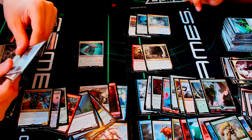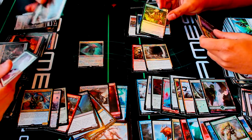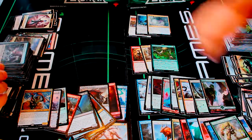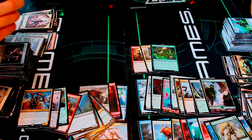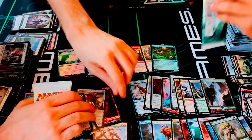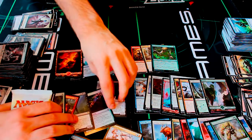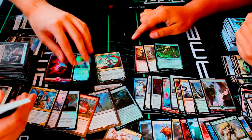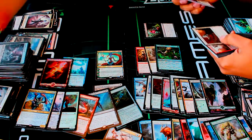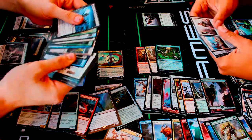Land, token, and a foil Scythe Leopard — nice! You're really pulling ahead with another foil. I actually want to get another planeswalker out of this box too. The biggest cards I have right now are these awesome mythics. Hopefully we get more than one planeswalker from these boxes. I'm still looking for that Expedition land — that'd be something awesome.